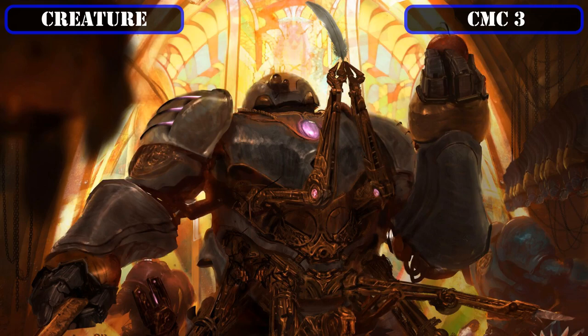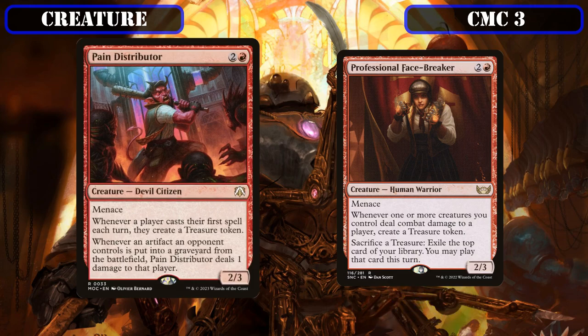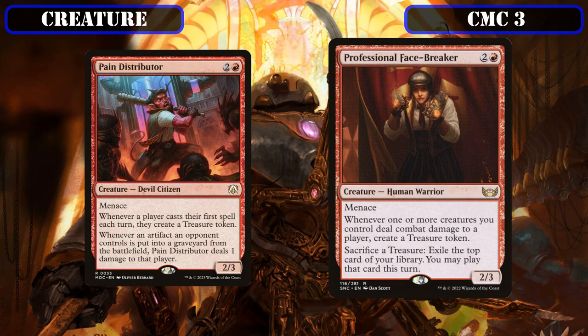Speaking of artifact token creation, we have a pair of red treasure-generating creature entries: Pain Distributor and Professional Facebreaker. Pain Distributor is a 2/3 with menace that, whenever a player casts their first spell each turn, has them create a treasure token, and whenever an artifact an opponent controls goes to the graveyard from the battlefield, they take 1 damage. Professional Facebreaker is another 2/3 with menace that creates a treasure whenever one or more creatures we control deal combat damage to a player, and lets us sacrifice a treasure to exile the top card of our deck and play it until end of turn.